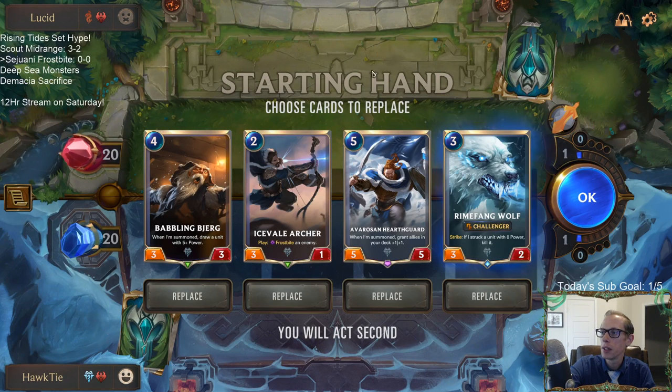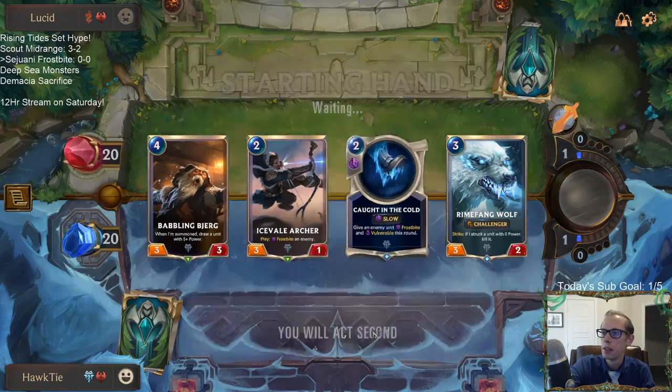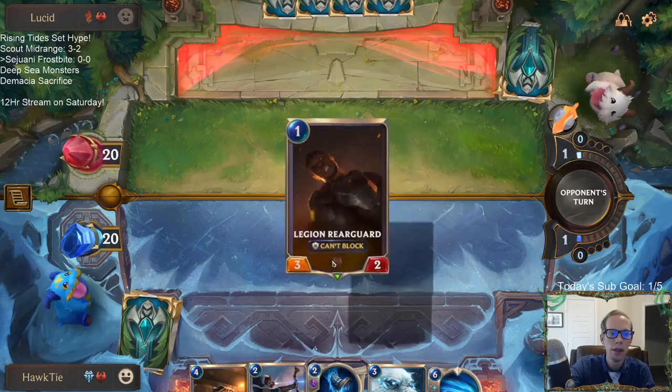The Ice Field Archer doesn't match up well against Misfortune, I suppose. I'll shuffle the Hearth Guard back in and keep the rest, with Babbling Bjerg finding us an Ash. We're probably going to want to play Ash on turn five anyway.